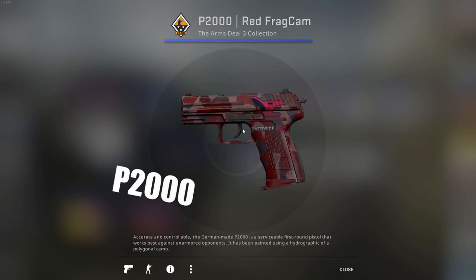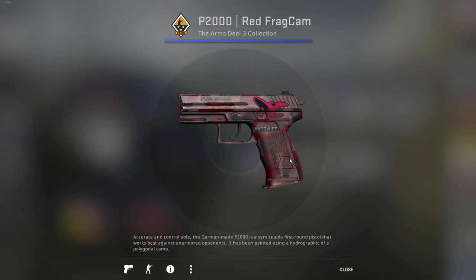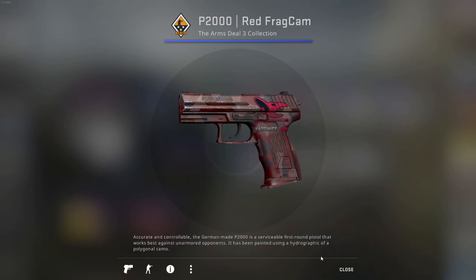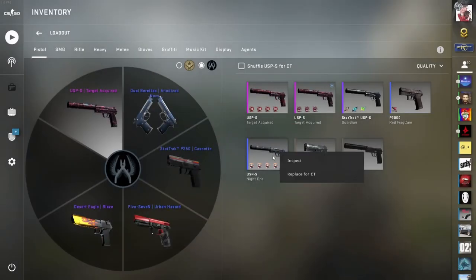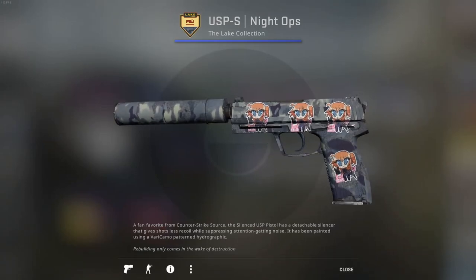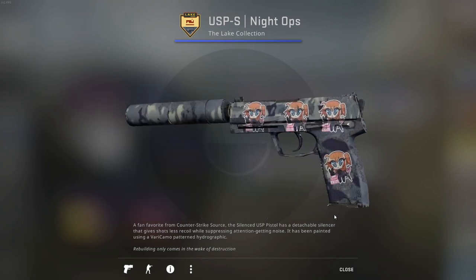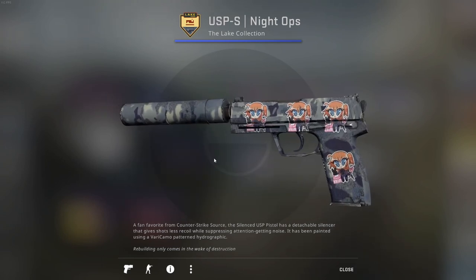I also have a P250 Red FragCam — that one is just there so I have a P2000 skin. It has a Kato 2014 sticker, nothing too special, not too expensive, looks kind of decent. And I also have this USP-S Night Ops — I just bought that from a guy because of those cool Kawaii Killer stickers.